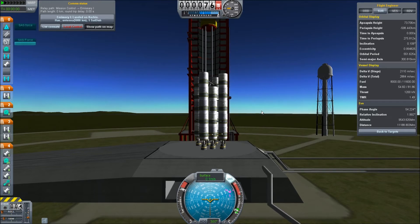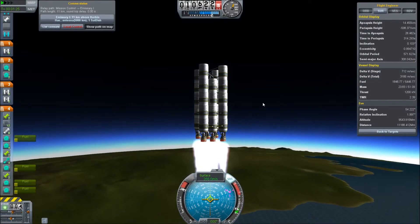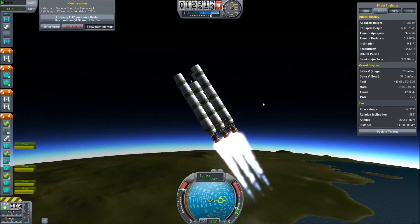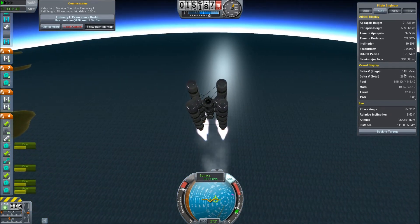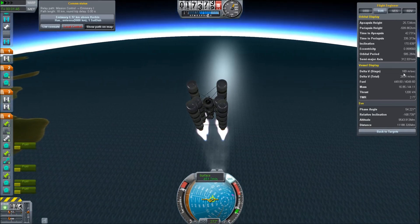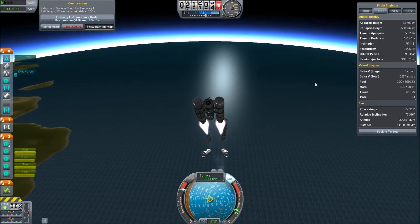Engines up. SAS on. Five, four, three, two, one — lift off. Since we have to gravity turn and stage at about the same time here, let's enter our retrograde orbit. Hold that. Almost out of delta-V in this first stage. Three, two, one — and stage. Beautiful.